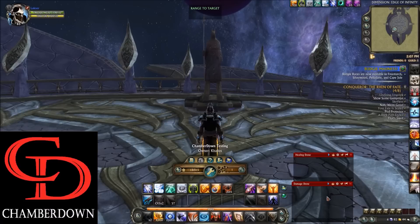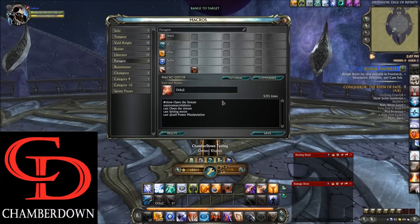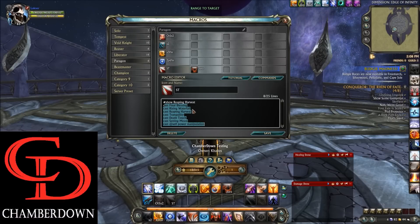Now let's discuss the macros. At the top we have the Open the Stream macro — this is what you cast at the beginning of each one of your 15-second blocks. It will cast Setting Moon first and then Open the Stream to keep your buffs refreshed. The rest of the macros are rooted in the Spammer macro. It has Final Blessing and Rising Waterfall, which are offhand attacks — Final Blessing can only be cast sub-30%. You have Reaping Harvest, your finisher, and then Tranquility, Death Touch, and Steady Moon, which are all builders. It also casts Power Manipulation on yourself.